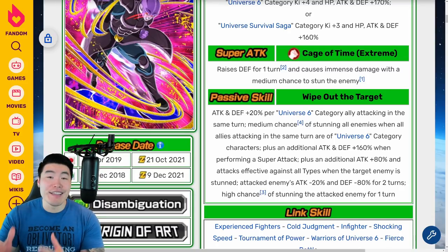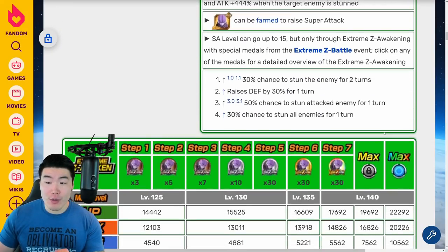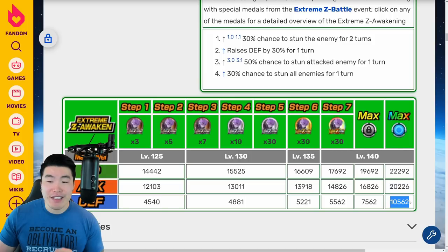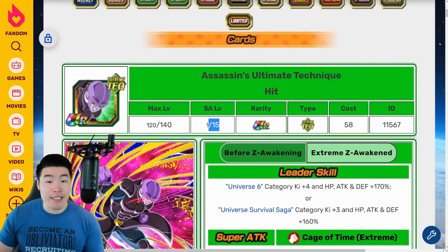He is really, really good now, so I can't really complain too much. As far as his stats go, they get a very significant boost. At rainbow status after the Extreme Z Awakening, his HP goes up to 22,292, Attack is 20,226, and Defense is 10,562 — about a 4,000 increase in attack, about 3,000 increase in HP, and about 3,000 increase in defense, which makes him much more tanky and hit much harder. His Super Attack also goes up to level 15 now, from level 10.